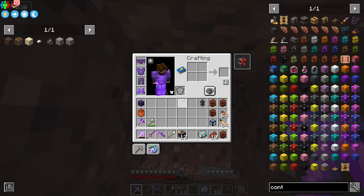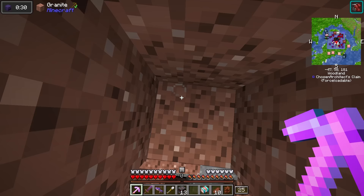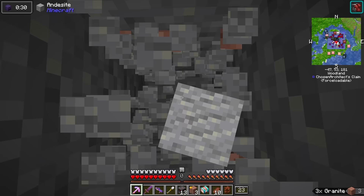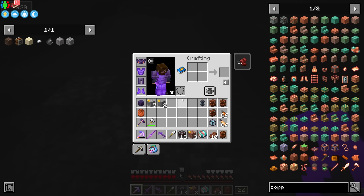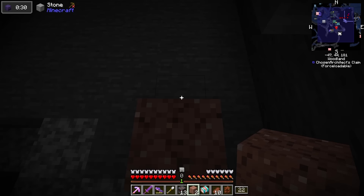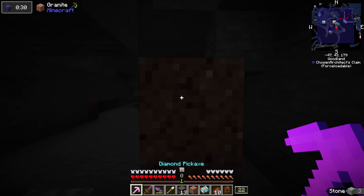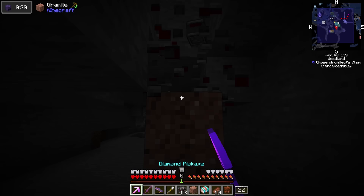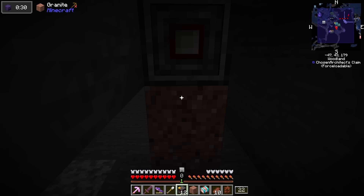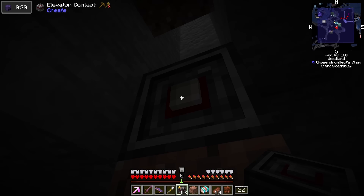There are a couple of Y levels — for example, iron and copper. Copper is most commonly found around Y level 45, so that would be one of the first stops, having this go all the way down to Y level 45 and actually mine down here. If I put that contact, it'll automatically drop down to that location. Let's put one more — and if I place my contact, it'll automatically update. This will be 'copper mine.' And negative one is perfectly fine on that.